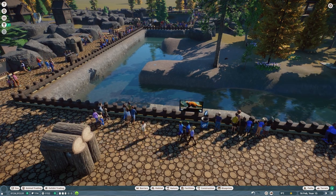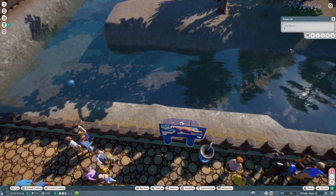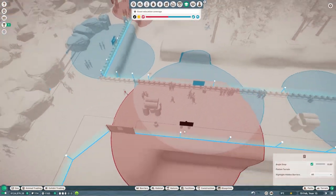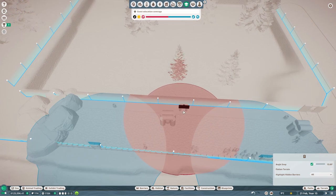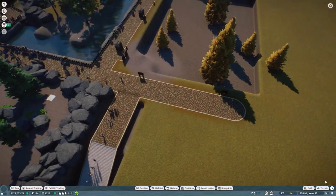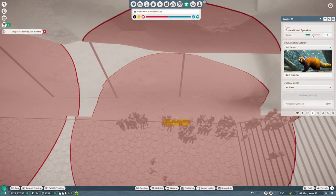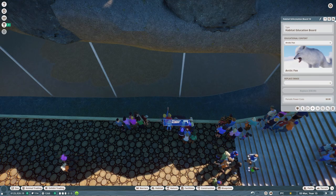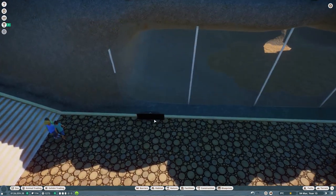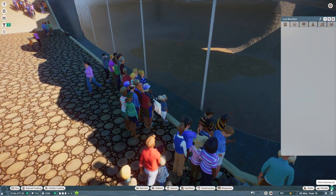Let me select this education board and Control+D to duplicate it - yes, this is what we want. We're going to have a bit of a problem so I'm going to turn the radius down and put one on this side for Arctic Fox. Now I'll go put these for all the different habitats.